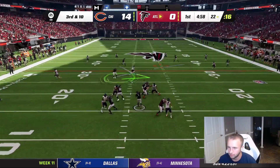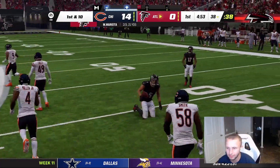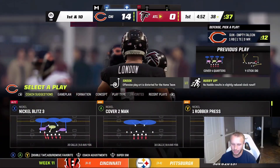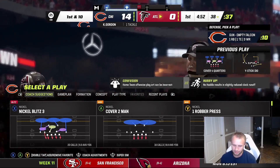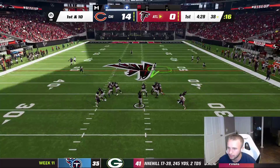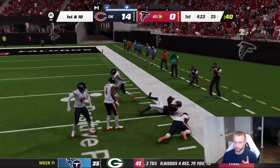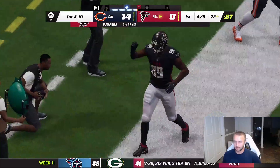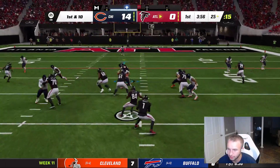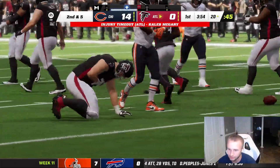Mariota drops back — Drake London picks up the first down with a nice play, a big hit from Kyler Gordon. I tried to cover both routes and couldn't. First and ten — they go on the ground. Patterson for a gain of five and now Caleb McGary is injured. Falcons are dropping like flies. A little underneath route to Brian Edwards, they pick up the first down. Defense has got to make a play.